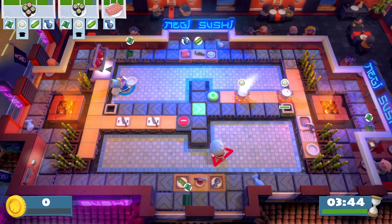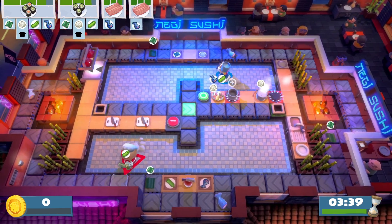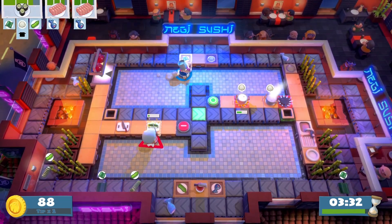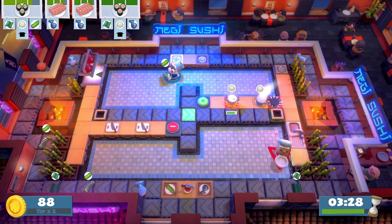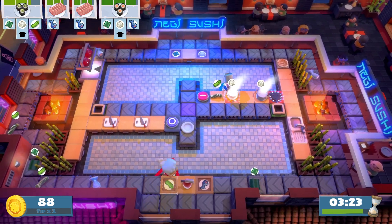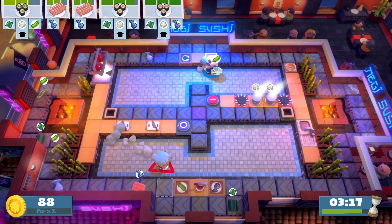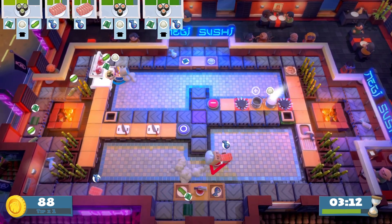I will grab a plate. I'm going to start loading up this conveyor with just some random chopped stuff. The next one I'm going to need is just cucumber, so if you want to huck a cucumber at me, and then you have the last plate. It's going to be like one of those sushi conveyor places quite literally.